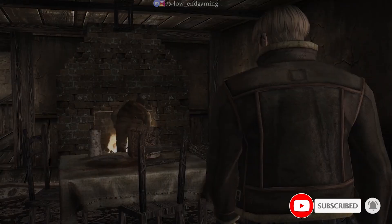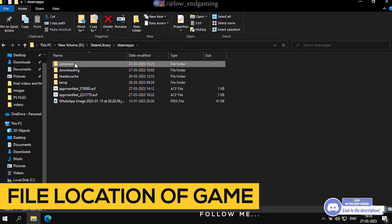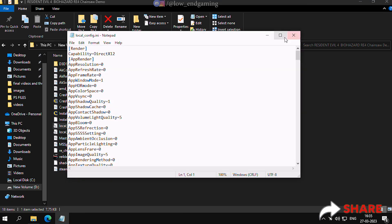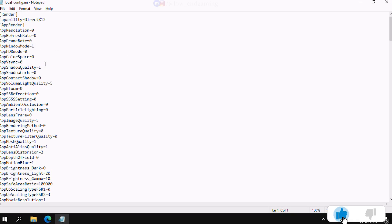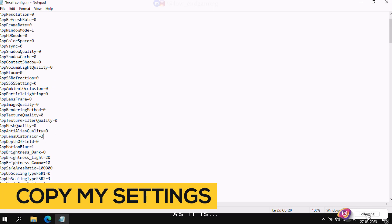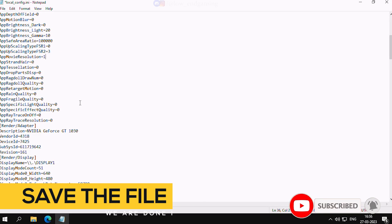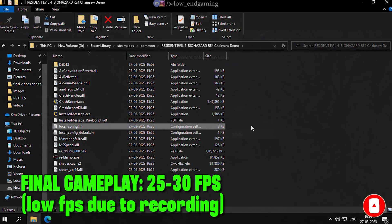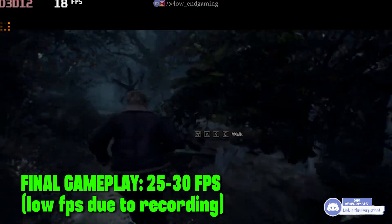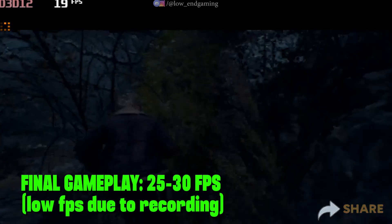For step two, we will edit the config file of the game. Go to the file location where your game is located. Now right click on the local config file and click on edit — that is our config file. Now follow me and change all the quality settings to zero, or just follow me and copy my config file as it is. After doing all the changes, make sure to save the file. Now our game is working on lowest possible settings, and it gave above 25 frames per second and was very smooth to play. Hope your FPS improved and your lag was fixed.